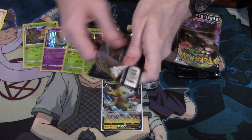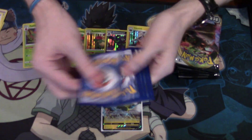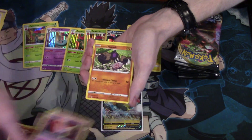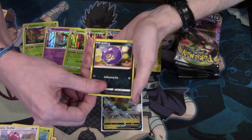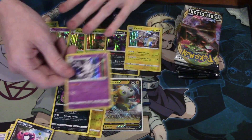Next up, Cinderace. Carcoal, Heatmore, Zatu, Yamask, Surskit, Stuffle, Koffing, Impidimp, Reverse Foil Toxol, a Spiritomb, and a Galarian Cursilla.